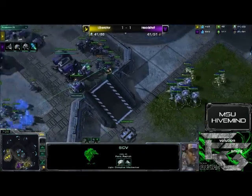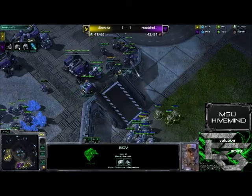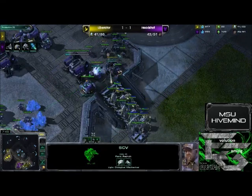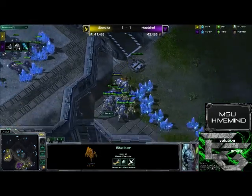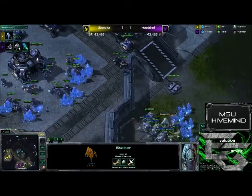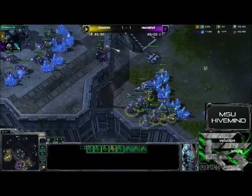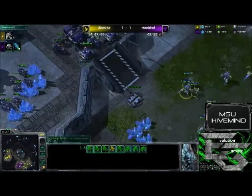Right now supply is actually dead even. He does not have high ground vision — he needs an observer of some sort, or those zealots to go up there. But instead he's leading with the stalkers, which is not a good move at all. Going to drop one down to 44 HP. Mind you, these units can shoot down, but Liberator's units cannot shoot back up because of line-of-sight changes — they cannot shoot back up.